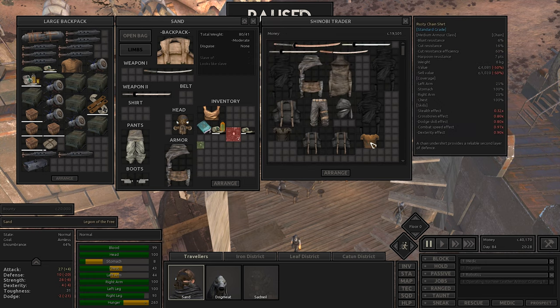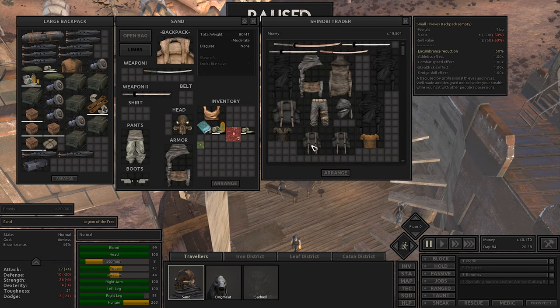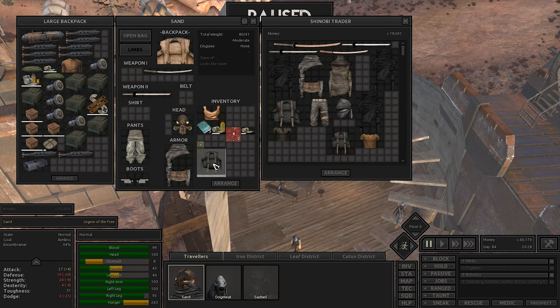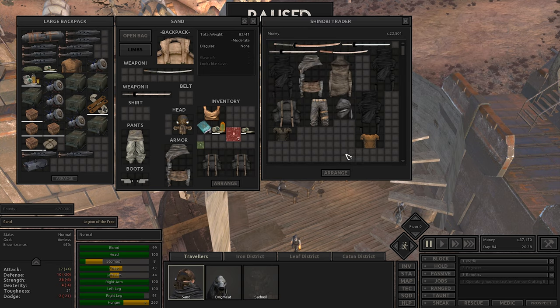Anything else we want to pick up here? The backpacks are always useful - I'm half tempted to pick up the small thieves backpacks because they don't give us any negatives. I think it could be worthwhile having some of those. It's going to cost three thousand for the two and I think that's actually a pretty good deal all things considered.